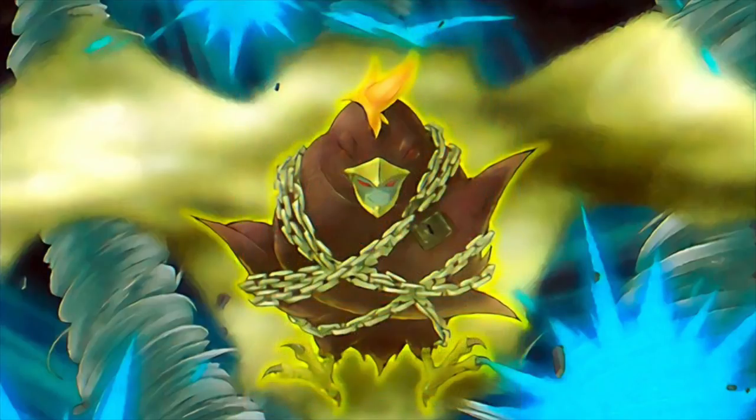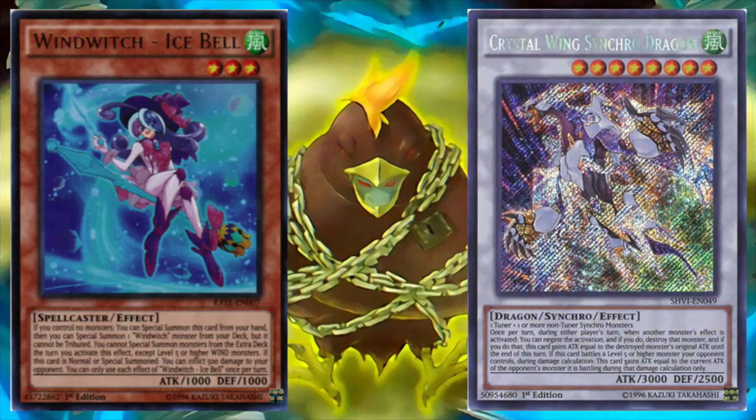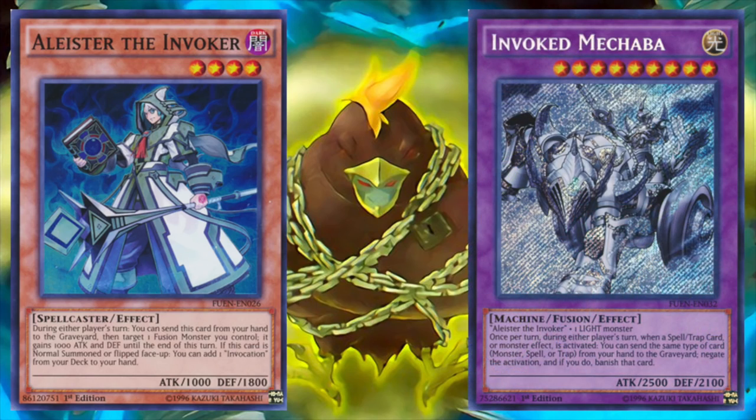Aside from generic options, Trickstar can also meld well with a variety of other archetypes. The Wind Witch engine, for instance, gives the deck another line of play, since Ice Bell is essentially a free copy of Crystal Winged Synchro Dragon if it goes all the way through. And the Invoked engine supports the deck nicely, since it's comprised primarily of light monsters, giving us excellent fodder for Invoked Makaba.